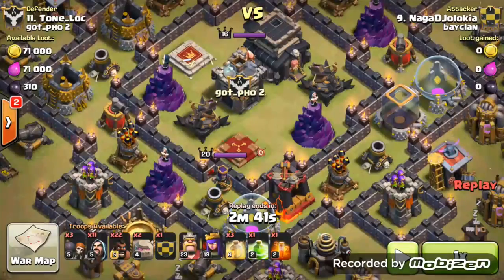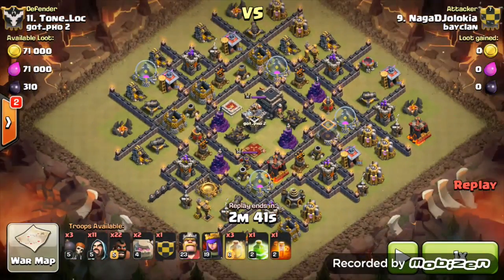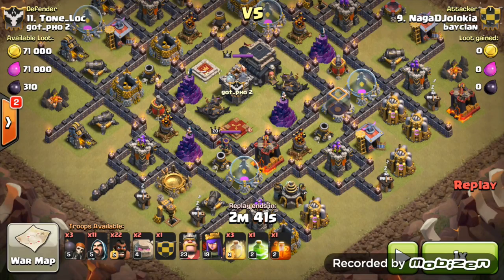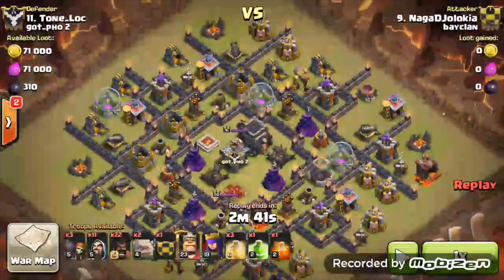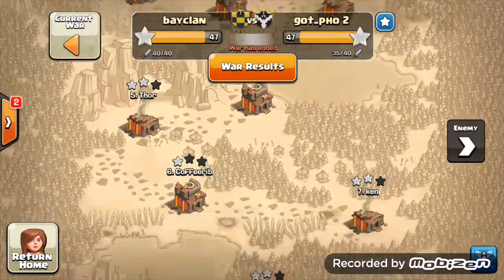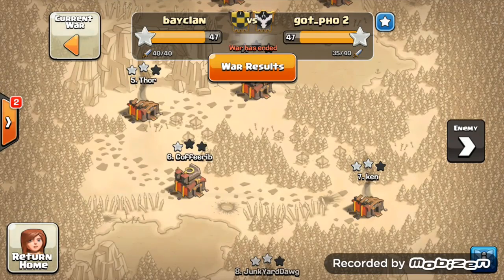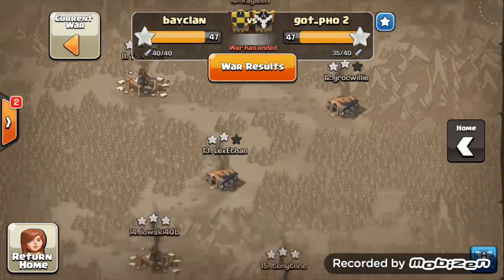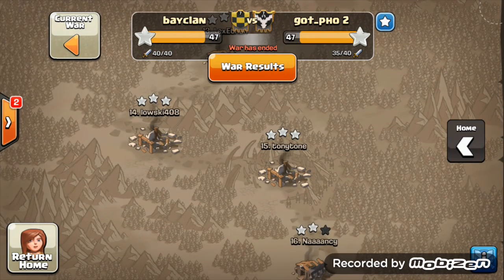Looking at my opposite — level 20 and level 16 King and Queen — maxed defenses, everything maxed defense-wise. It's just very unfair for us. They had 8 TH10s, we had 7, and at number 7 it's really a TH9.5, so effectively we had 6 TH10s versus their full 8.